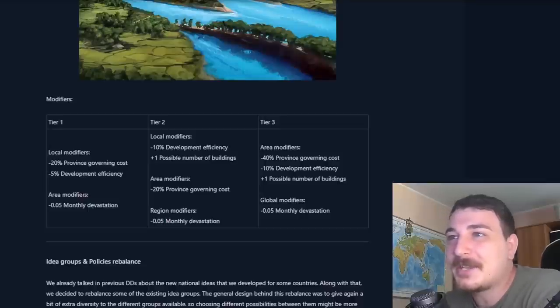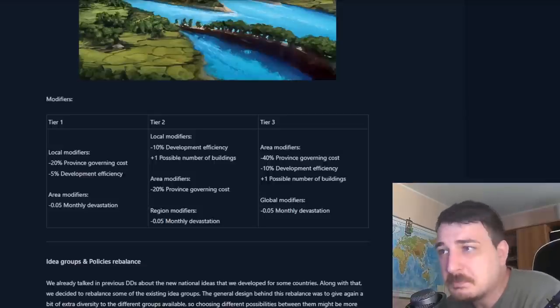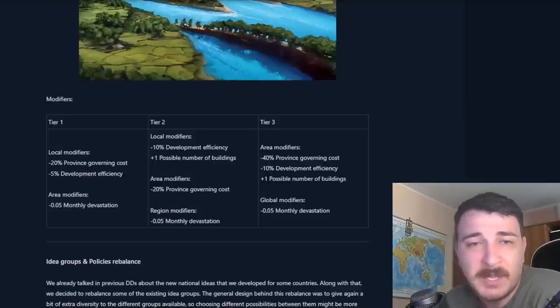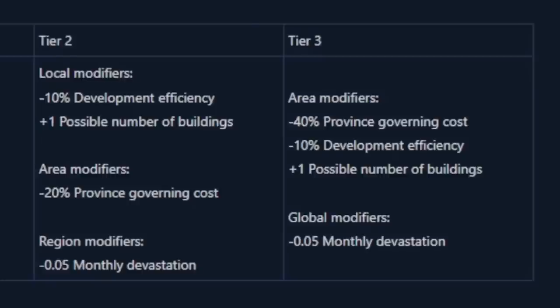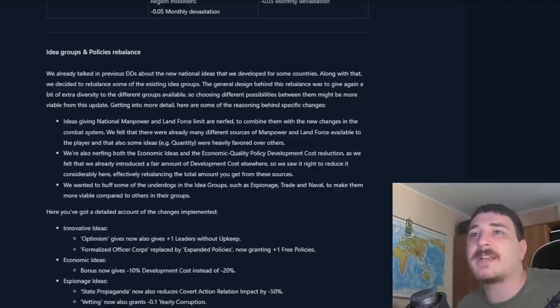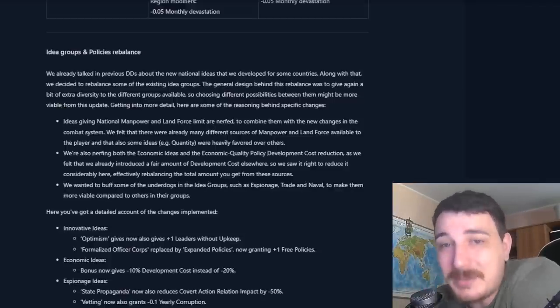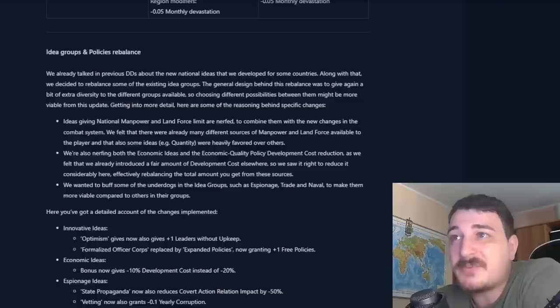For China, the Dujiangyan monument offers province governing cost reduction for the area as well as globally, and monthly devastation reduction. It's not amazing but it's something. If you play as Ming you have a lot of money anyway, so it's fine to upgrade all the monuments.